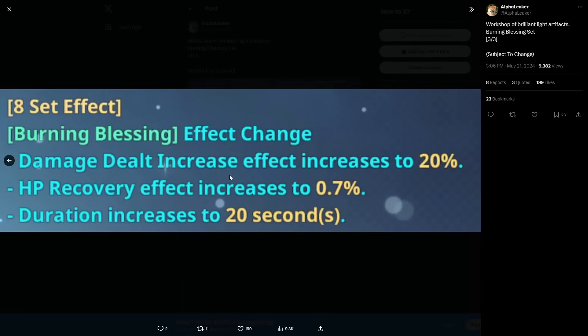Anyway, those are the three sets. Thank you very much to Alpha Leaker for sharing the leaks with the community as usual — it helps content creators and influencers spread information so everybody's aware of what's coming and can prep in advance. Let me know what you guys think about the set effects. I think all three sets are amazing — I'm really digging the Curse and the Blessing, and the Greed one is really good too for break characters.